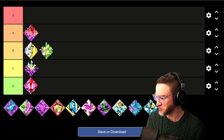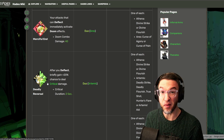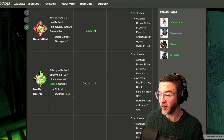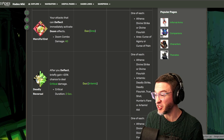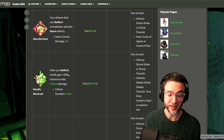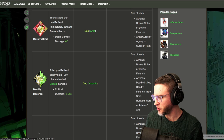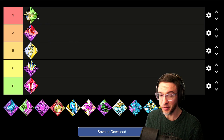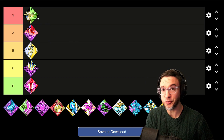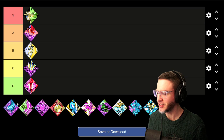After you deflect, briefly gain 20% chance to deal critical damage — that's Deadly Reversal, and it lasts two seconds. This is busted. If you have any sort of deflect, whether it's your dash, attack, or special, you are going to be deflecting a lot and you just get that base 20% chance to deal critical damage on all of your stuff. It's totally insane. If you are playing with Athena or Artemis, it's always going to be good. You might as well grab Artemis so you can get that sick 20% crit chance. It has to be S tier.